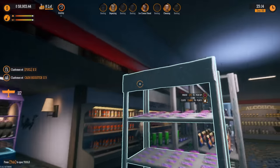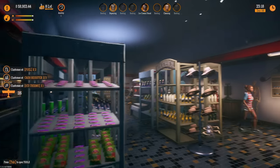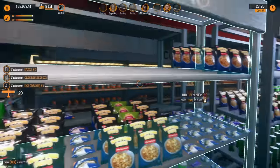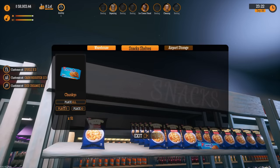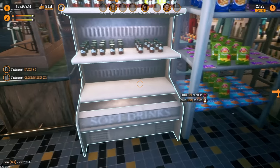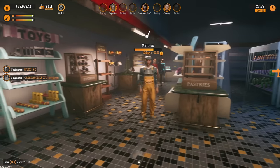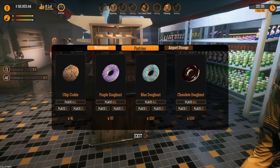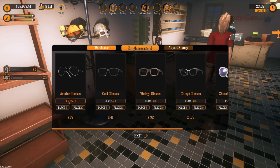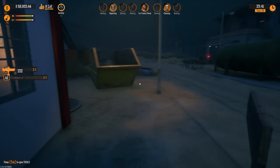I gotta do a little bit of stocking — I'm the only one that does that. Let me do a quick check. This one looks pretty bleak. This one as well — we're just gonna place all. We definitely need to get an order, but right this second I think we're looking good. Pastries up in here. I need help stocking the shelves, that would be amazing.